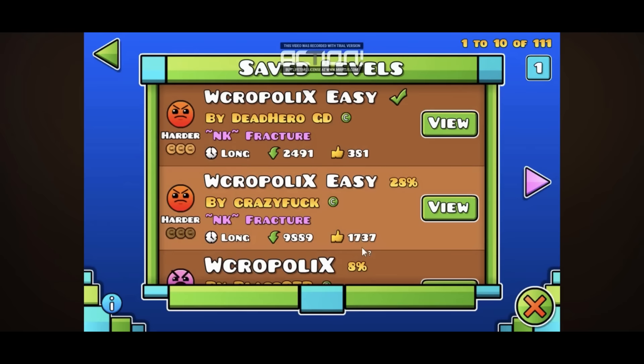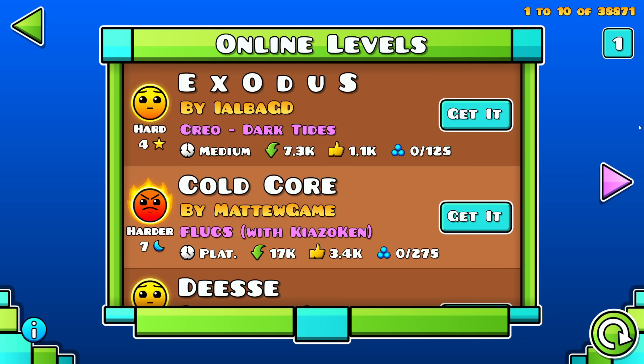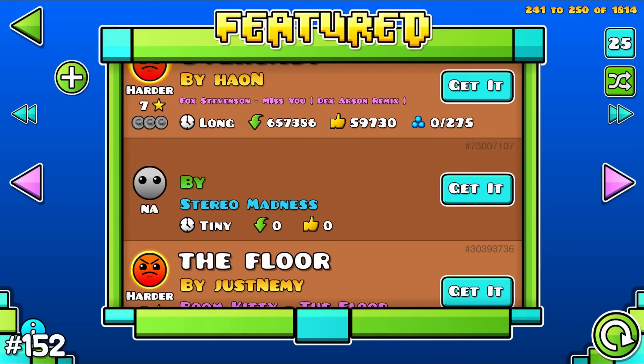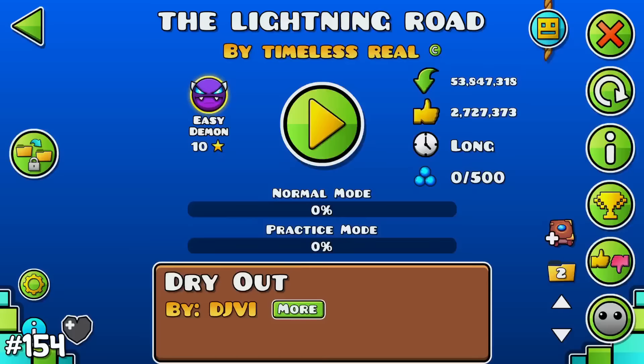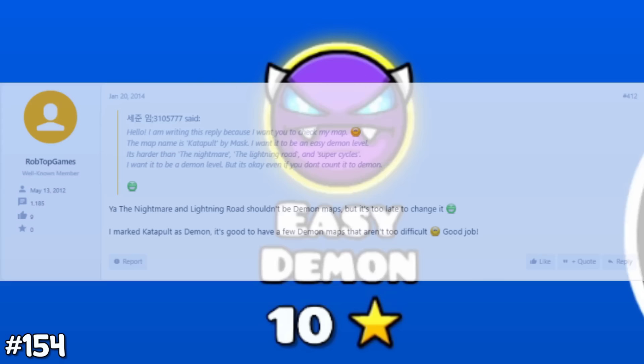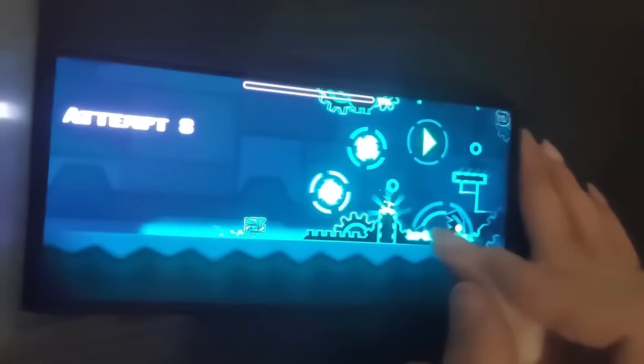The account GrazyF**k is apparently the only account deleted by RobTop himself. There are accounts with the max possible amount of coins. Sometimes difficulty phases from featured levels randomly disappear. The most popular GD short has 126 million views. The Nightmare and the Lightning Road are the easiest demons — actually too easy to be demons, which RobTop confirmed he regretted rating but said it was too late to change. There are auto levels which aren't actually automatic. Before update 1.9 you could only play Geometry Dash on your phone.